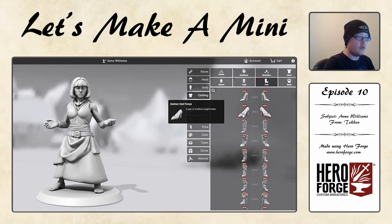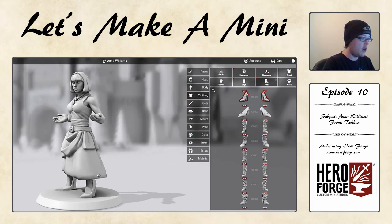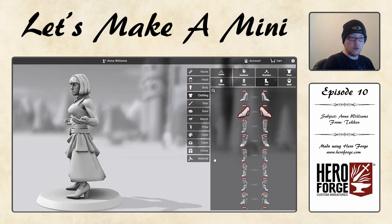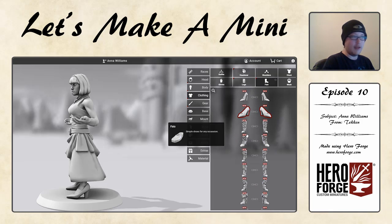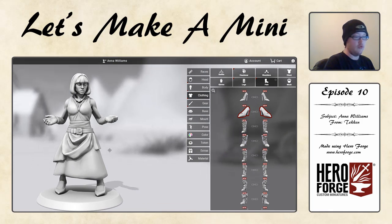We're going to go with a more basic one here — the medium heels, which is fine. I don't want to go with the high heels because they are far too tiptoey. So I want to go with the medium heel, which is very accurate to what she was wearing before. If we scroll down, there was nothing heeled and we really had to go with the flats, which she doesn't wear — Anna Williams wears heels, it's part of the character. This is a wonderful addition to the roster of items and a very important one. Fantastic stuff, HeroForge.